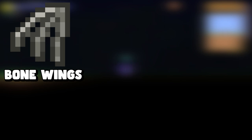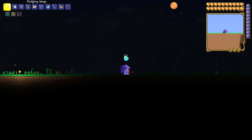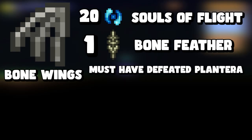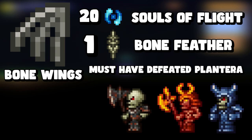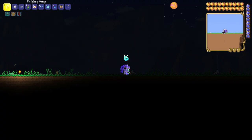The next one is bone wings, which require twenty souls of flight and a bone feather. The bone feather is a post-Plantera drop. After defeating Plantera, go into the dungeon and kill the blue armored bones, hell armored bones, or rusty armored bones. Each has a 1-in-450 — 0.22% — chance of dropping the bone feather.